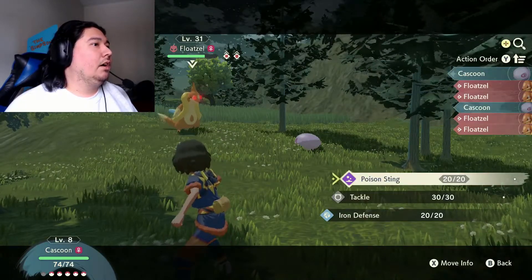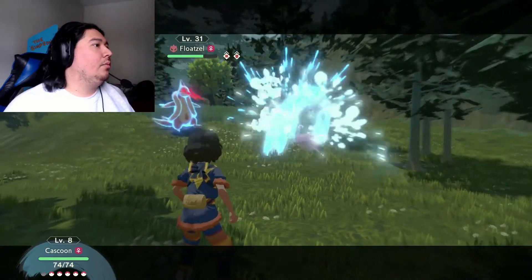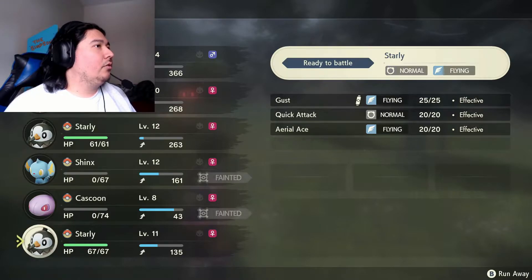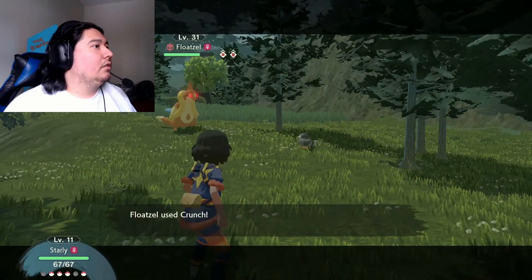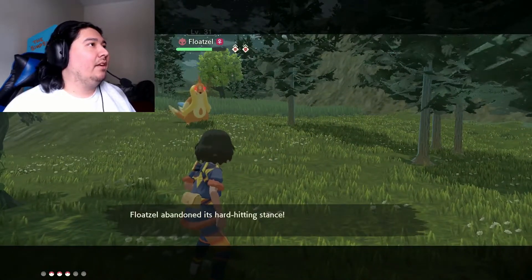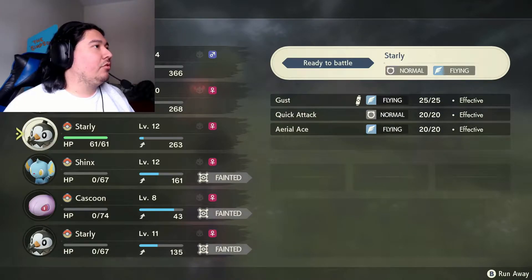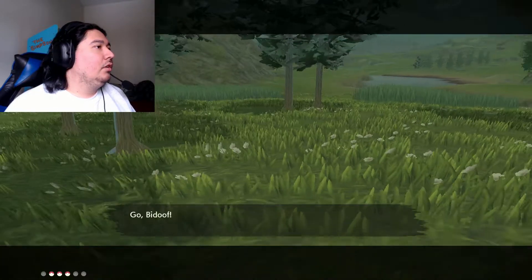Can we get lucky with the poison? Can we poison you? That'd be wonderful. Water Pulse, oh boy. Let's send out Starly — Aerial Ace. I wanted to sacrifice Starly. It abandoned its hard-hitting stance, stats returning to normal. Should we just run away? Let's send out Bidoof.